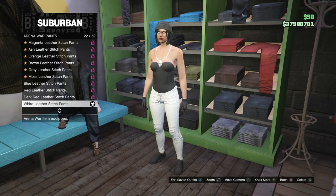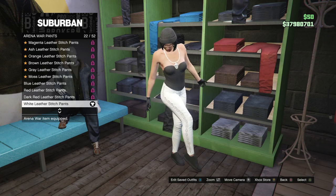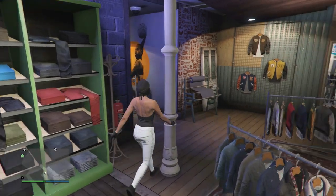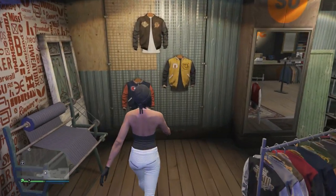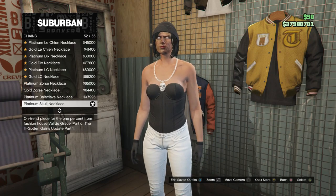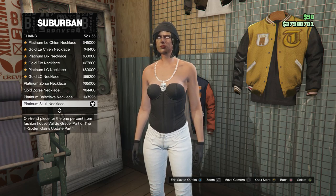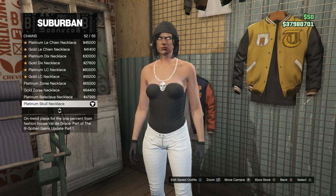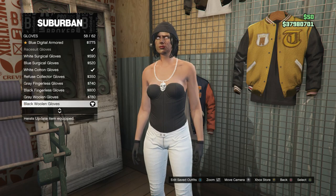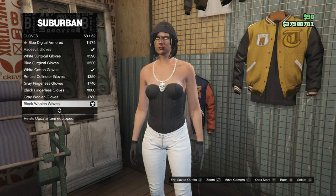Click on arena war pants, and you're going to be buying the white leather stitch pants, which is on slot 22. Go ahead and equip those pants. After you have your pants, back out and walk over to your accessories. After you get to the accessories, click on chains, which is on slot 1, and you're going to be buying the platinum skull necklace, which is on slot 52. After you buy the necklace, back out of the chains, scroll down to gloves, which is on slot 10, and you're going to be buying the black woolen gloves, which is on slot 58.